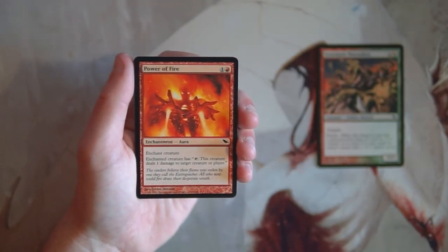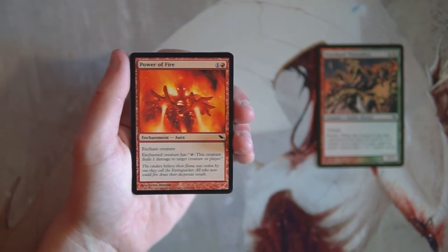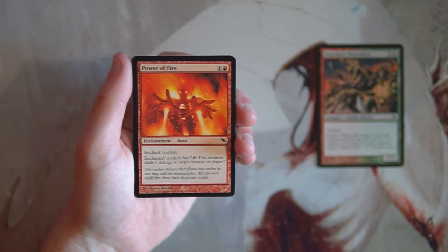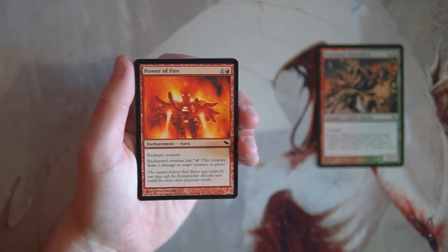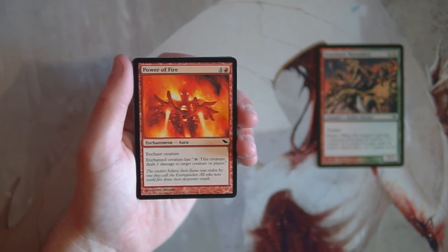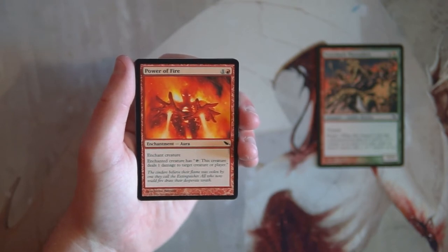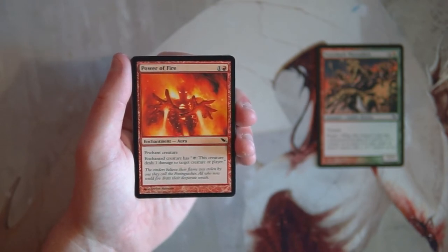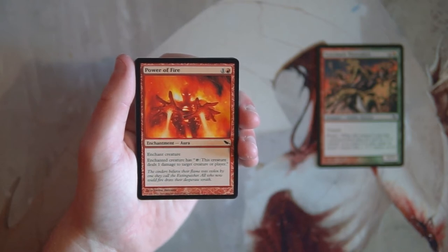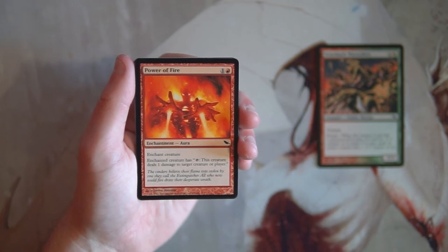Power of Fire costs one and a red, an enchant creature that gives the creature tap to deal one damage to target creature or player. I'm not a huge fan of auras like this because they open you up to the two-for-one — if you enchant a creature and it dies, you lose both cards. That said, a pinging effect like this is pretty useful, and I do really like pingers. Still not high on my pick list.